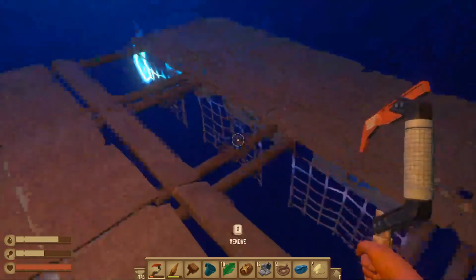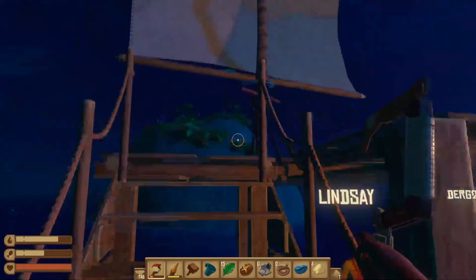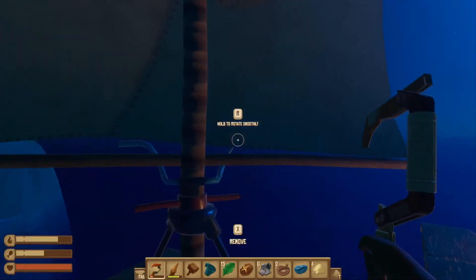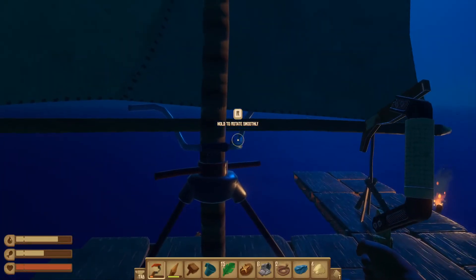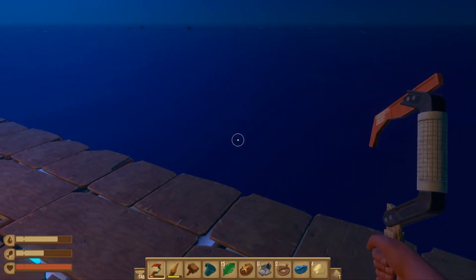Do you have tree seeds? Yes, I do have tree seeds - I just don't have a tree box. Should we set sail and weigh anchor? Yeah, because we explored the island and got some stuff off the sea floor. Sounds good. Anchor's away.